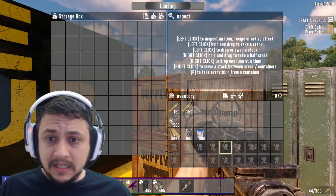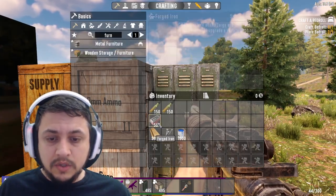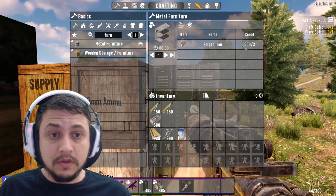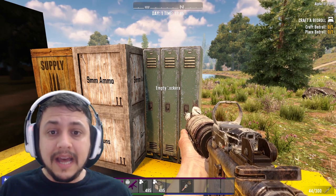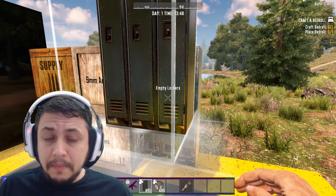The capacity of the locker is very limited — 12 slots — whereas the capacity on the regular wooden boxes is far better. To craft the metal ones you need 3 forged iron, which I think is too much given how little storage they provide. But if you're into aesthetics, you can do that.